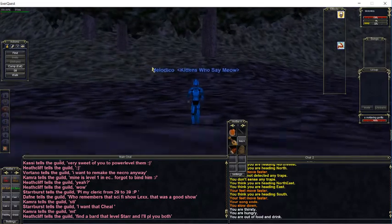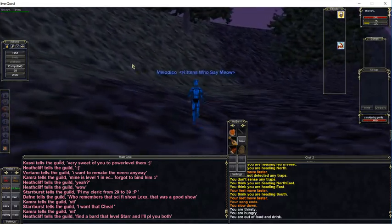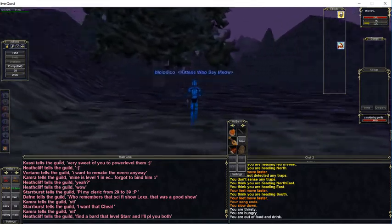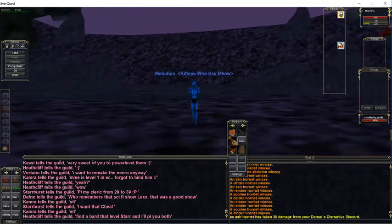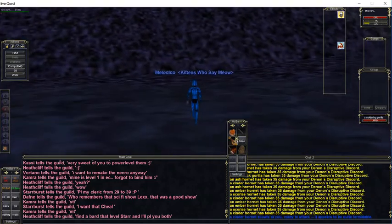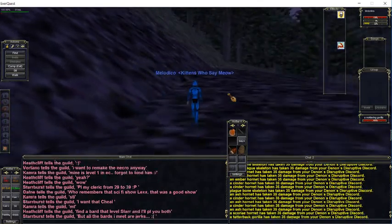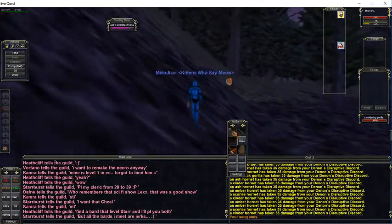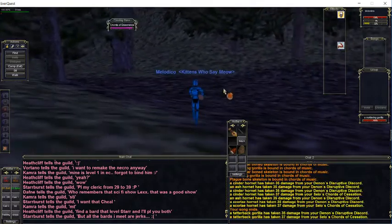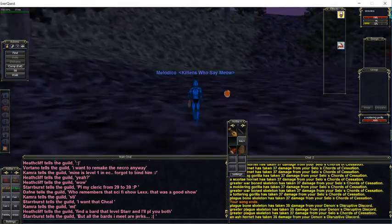I just keep right turning in. This is roughly the size of the circle you want. The more you turn in, the closer the mobs are going to get to you. You want to be all the way zoomed out. You can always leave an instrument on your cursor — that way you can cycle through your three dots. There's the second one: Celo's Chord of Cessation, and then Chords of Dissonance.